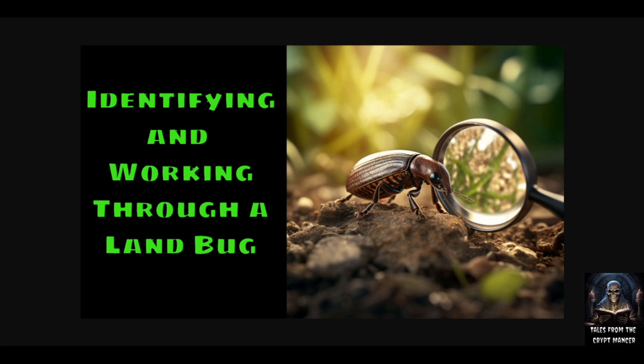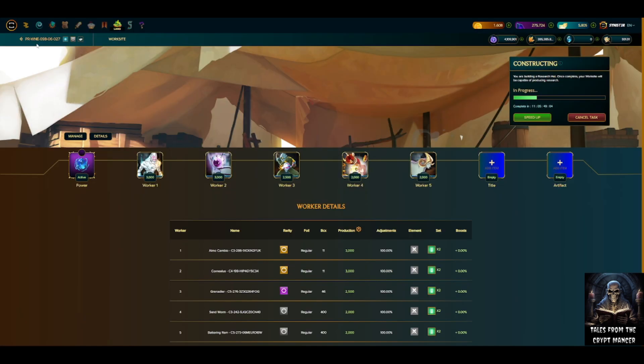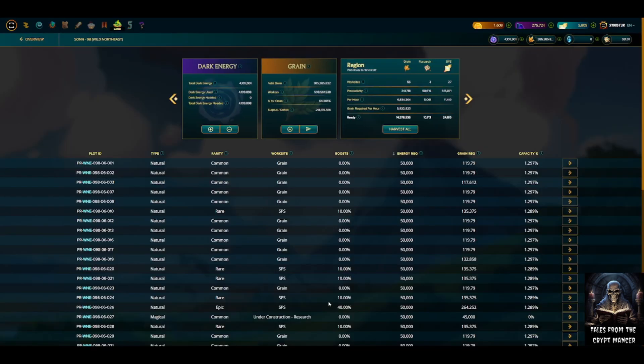I'm not sure if it looks to be both a UI issue as well as a computational and card locking issue. Going through the history: I had a magical plot of land that I was trying to clear in one of my tracts. I had originally put in a not-great clearing team for this particular piece of land. It's a magical common, so it takes 4.5 million production power to clear.